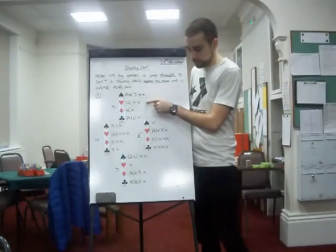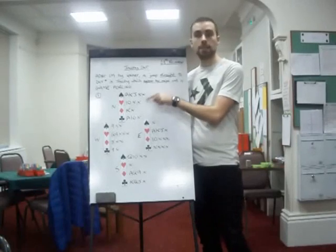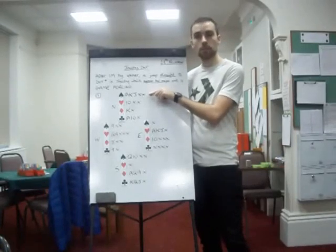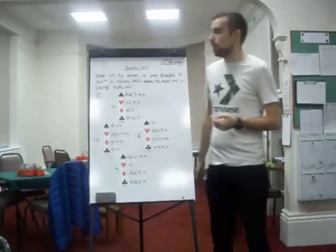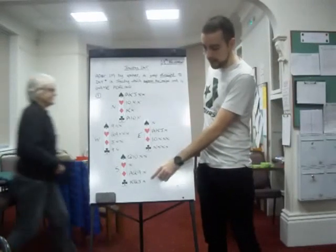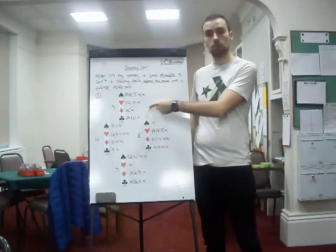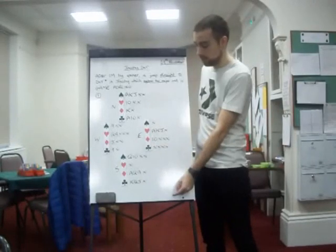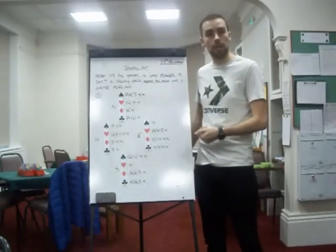Three clubs, three diamonds, ace of clubs — three spades, i.e. bypassing three hearts. Now three spades doesn't say you've got the ace of spades, it just says tell me more. Over three spades, south can bid four clubs — second round control in clubs. The reason this is second round control is because north already told us about the first round control. North can then bid four diamonds, showing second round control in diamonds. They're all stacking up very nicely.